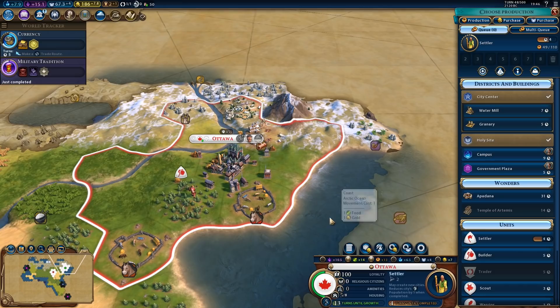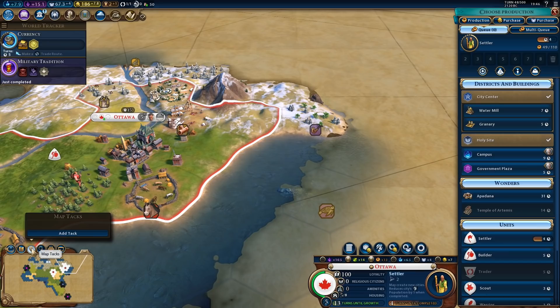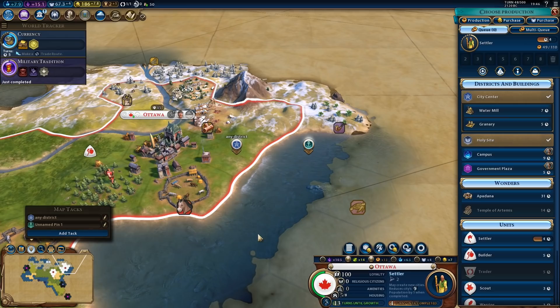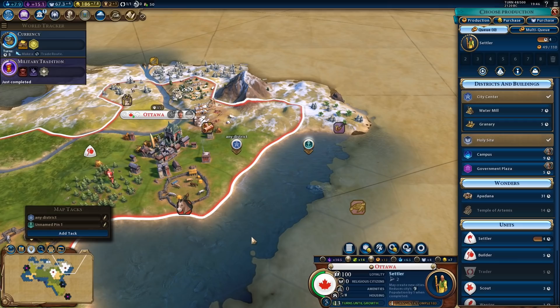We could have a harbor here, a campus here, and then another district right here — that sounds reasonable. Let's place a pin. This could be a harbor — I'm not saying we will definitely build one here, but if we build one, it's going to be right there. And this will be some other district — any district right here. That works. And that's harbor — so that will be the plan. We will have a triangle layout.